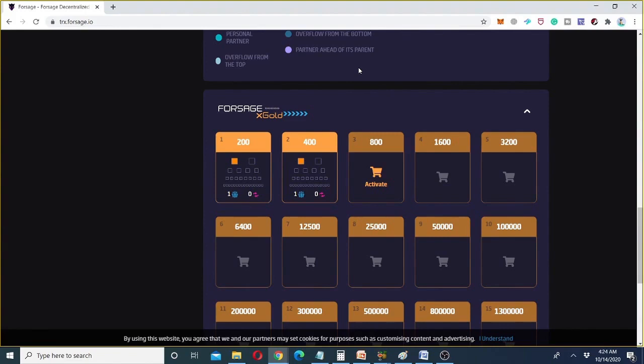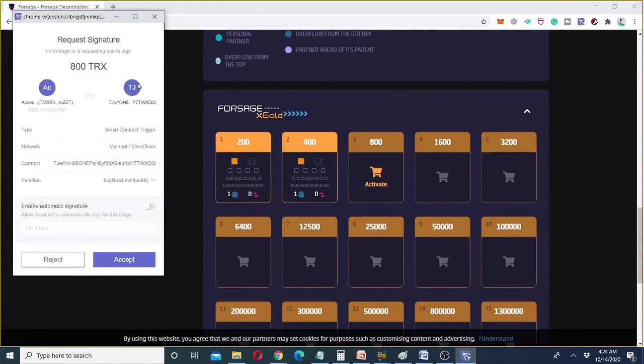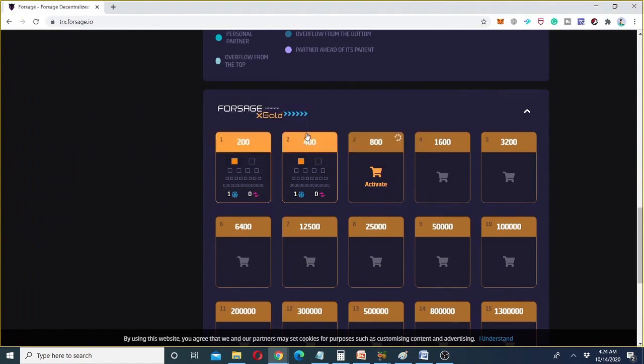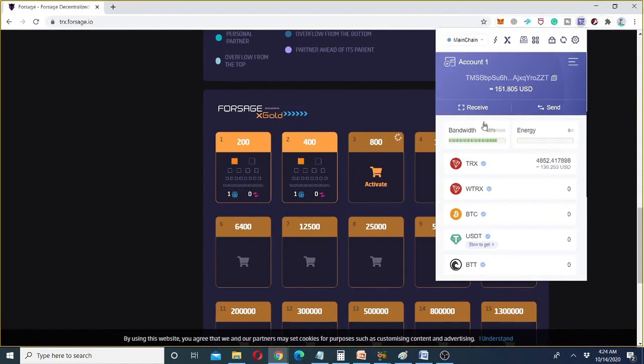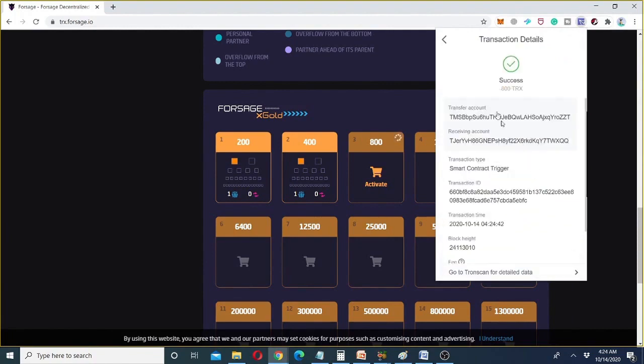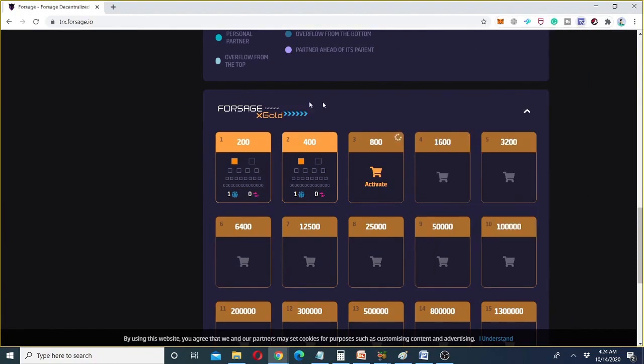The platform is now communicating with our wallet and asking for TRX deduction to buy the third slot. I've given permission and the transaction has been sent — please wait for network confirmation. It again shows the transaction is being processed. Checking the wallet, 800 TRX have been deducted and the transaction is successful. I'm refreshing the browser to check whether the buying is confirmed.